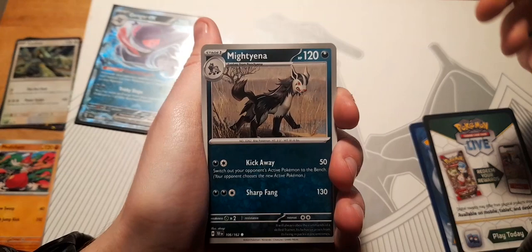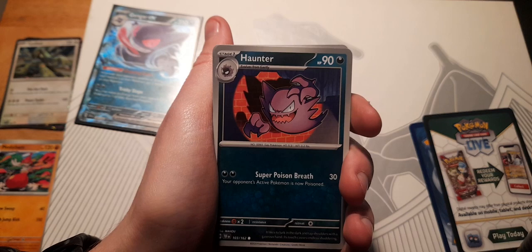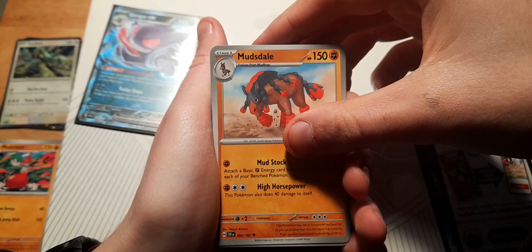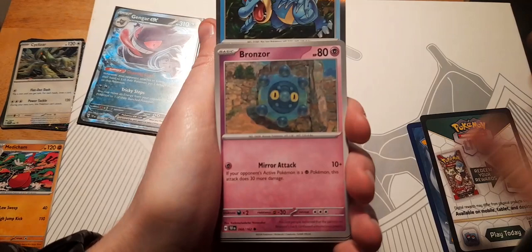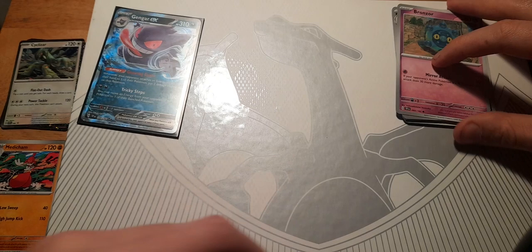Mightyena — there are some interesting Pokémon in this set. Seems like a lot of psychic and dark. Girafarig — so cool, it has the whole line in it, great for collecting. Winter Rapidash we've already seen. Bolton we've already seen. Mudsdale we've already seen — there are only 162 cards in this set so I'll be seeing repeats. Gastly — hell yeah, this is a good pack, it's got Abomasnow in it too. Ferreligate — it looks awesome but it's just a hollow. That wasn't bad, got a couple of cards I liked but nothing insane.